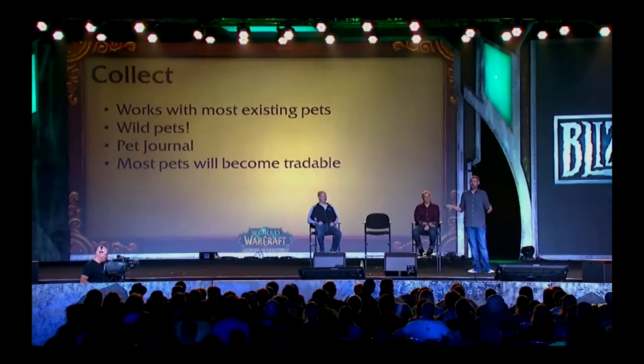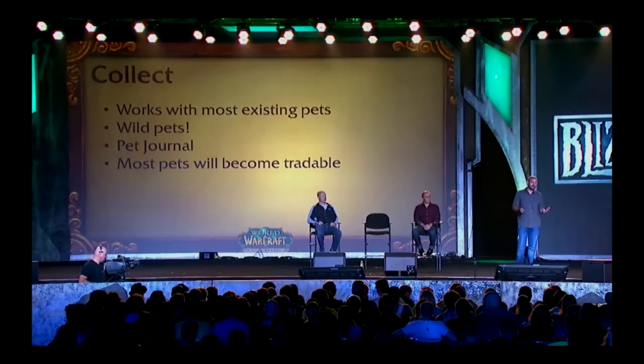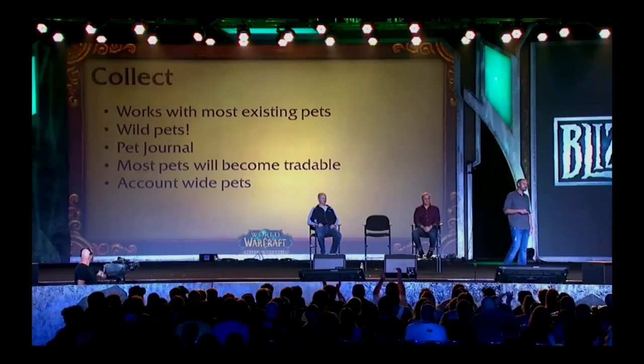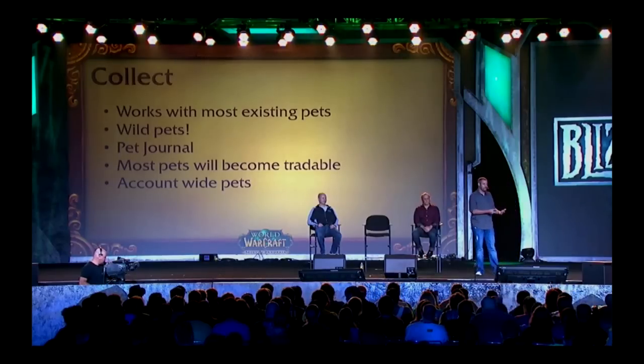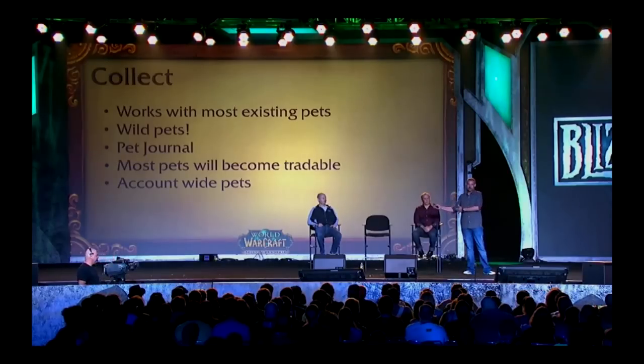Along with this, most pets are going to become tradable. You're going to be able to get a pet from an event like Brewfest, level it up to a certain level, maybe teach it some abilities, then go throw it on the auction house. Based on the amount of time and work you put into it, it's going to sell for what people think that's worth. We really wanted the system to feel like something where you could trade pets not only on the auction house, but with your buddies, your friends, your guildies, other players. This is a huge one — we're really working hard to have account-wide pets. If you have a set of pets on one character, you log in another character, you'd be able to use those same pets. If you got a pet up to level 14, you log in another character, that pet's still level 14.